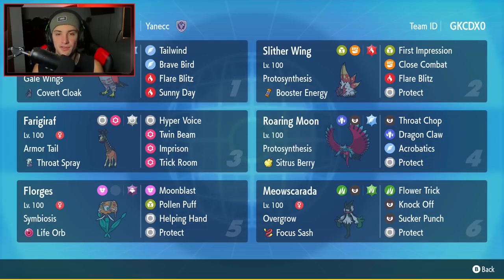We got Symbiosis Florges. If you guys do not know what Symbiosis does, it passes the item to an ally Pokemon without an item being held. So once Slitherwing hops into battle, it's going to use up its Booster Energy for its Protosynthesis, then it's going to be left with no item. You pair it up with Florges — Florges will then use Symbiosis and pass over the Life Orb to Slitherwing, making this thing ridiculously strong.